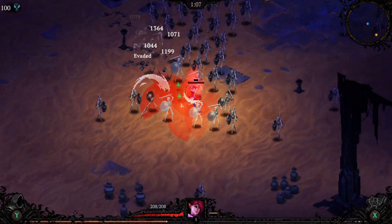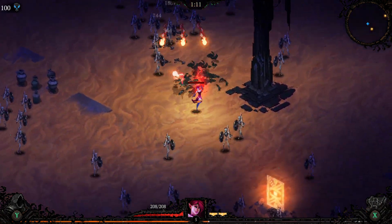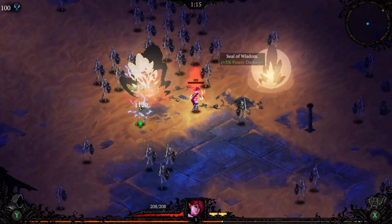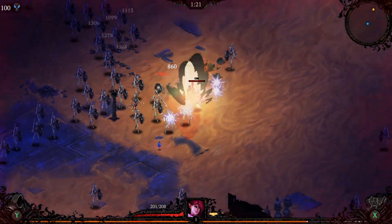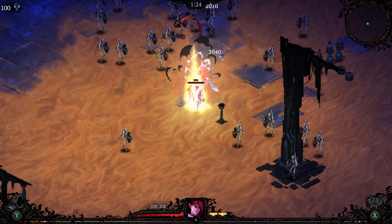Early game on a lot of builds is relatively straightforward in the beta branch. It doesn't start ramping up until a little bit later into the run. Obviously, I already have a bunch of min-maxed gear, so part of the testing here is to test the end game at the higher darkness levels for balance and all that stuff.